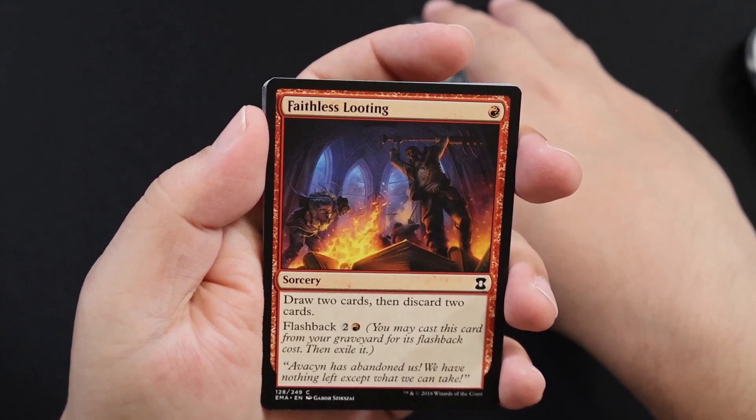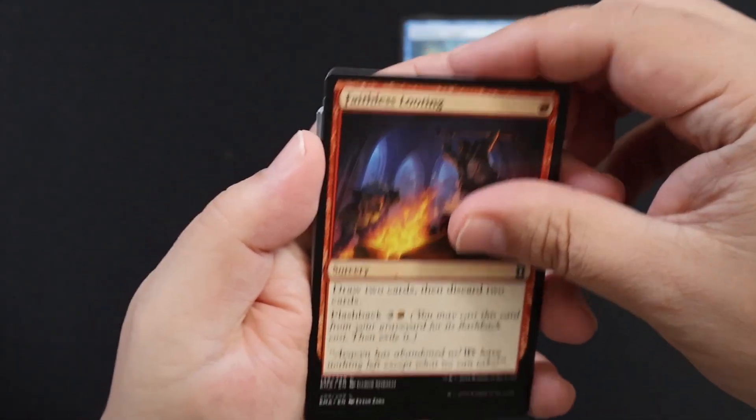Faithless Looting — one Mountain. Draw two cards, then discard two cards. Flashback three, cast from the graveyard.